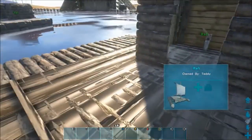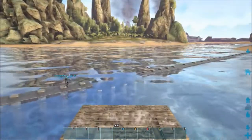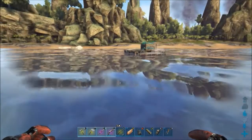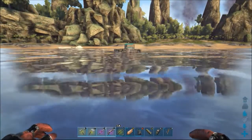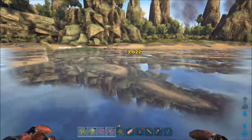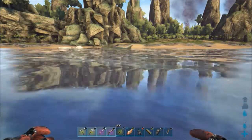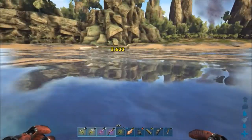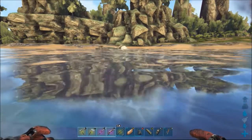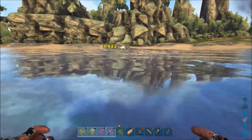This next raft has wooden foundations sunken into it, completely covering the bottom and top of the raft, but still giving us the ability to drive it. As you guys can see, it didn't take long for it to hit again. Sometimes when it hits, it's actually hitting the foundations as well, doing damage to the foundations — so sometimes it's doing damage to both foundations and the raft. This could be a push in the right direction in terms of countering its attack.